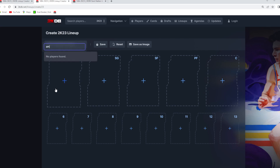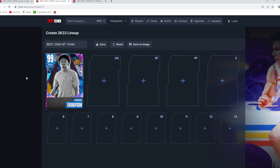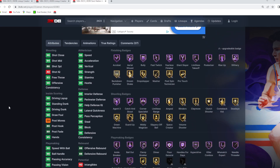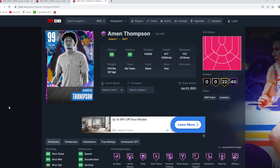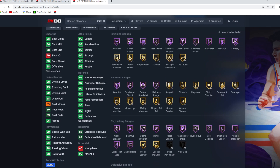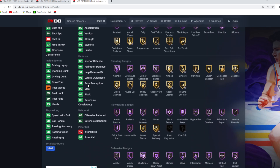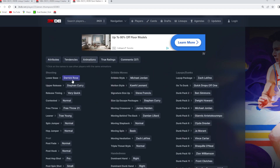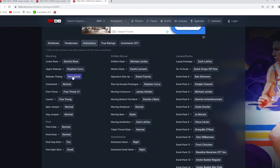Starting at the point guard position is going to be the Dark Matter Iman Thompson for about 20K. He is such a good point guard — 6'7 at the 1, 7-foot wingspan. I think he's a top 5 point guard in the game, which is kind of crazy to say. For a card that's only 20K to be top 5 at their position is insanely good value. He's a really good defender: 92 block, 98 steal, 98 lateral quickness, 97 perimeter, 93 interior defense. He's quick, he's athletic, he's great at going to the rim, has perfect defensive tendencies, and an amazing jump shot with the Derrick Rose base, Steph Curry upper on very quick timing.